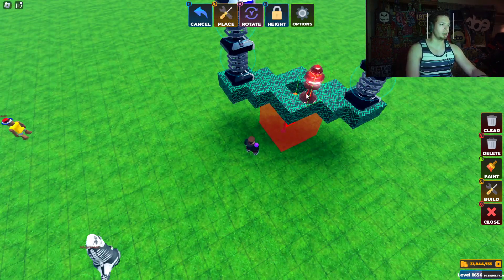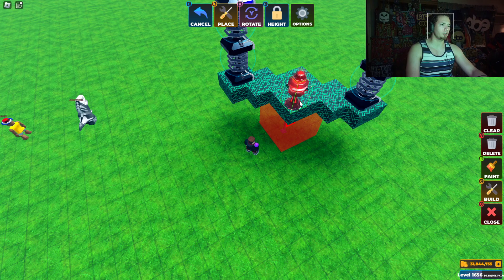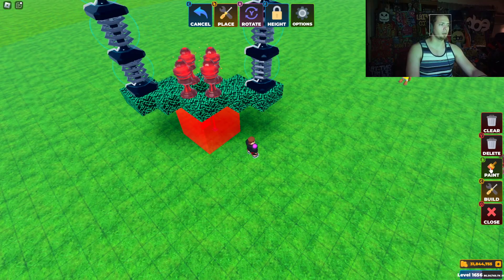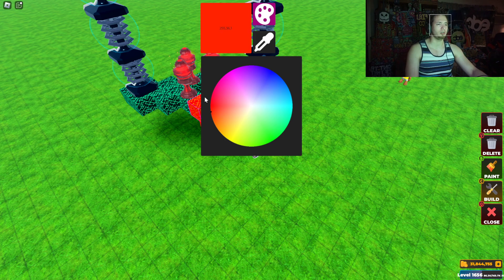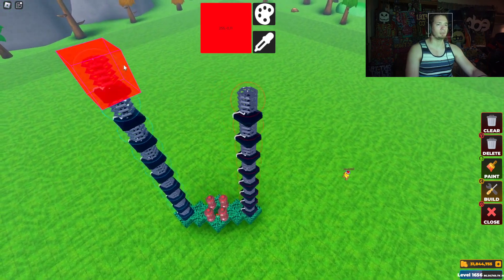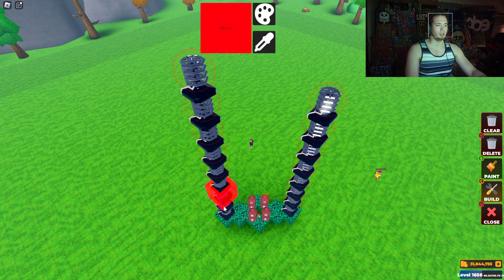We're going to go ahead and just mess around right here, and we are going to expand — I think we're going to put one, two, three, four, that should cover everything else. I'm going to paint these red because why not — red is just going to be an amazing color to look at. So this is going to be the build right now.